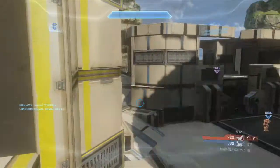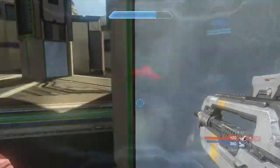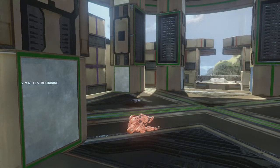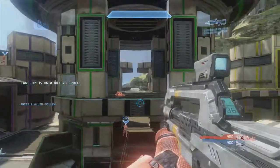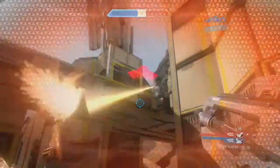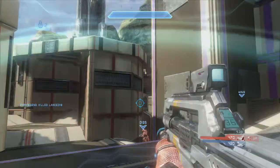In 4v4 game types more than any other, you have to be aware of where your teammates are. Right now I don't want to drop down or sacrifice this position, so I'm just putting shots into people and picking up an assist - and that's good enough for me. You have to be willing to sacrifice your life for an assist in team game types. It's not that you should try to die, it's just that you shouldn't think it's a bad play if your teammate ends up cleaning up the kill.